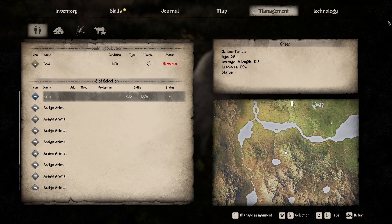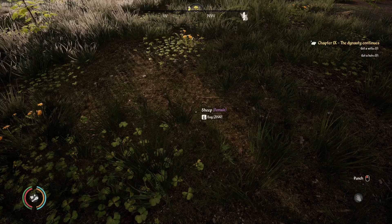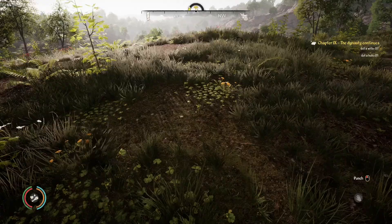Different stables have room for different numbers of animals. If you select an animal in the menu and look at the details, you can see all kinds of interesting information. Select assign animal and press F. Done. As you can see, the money got collected and she is nowhere to be seen.